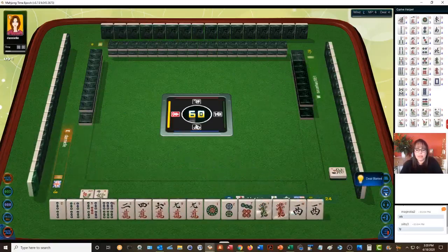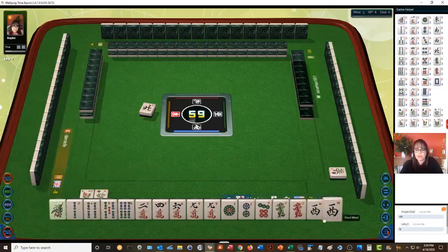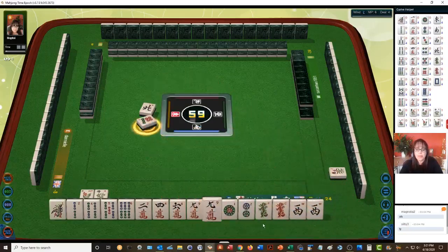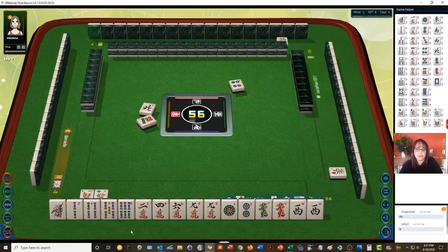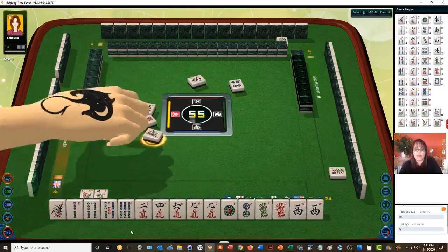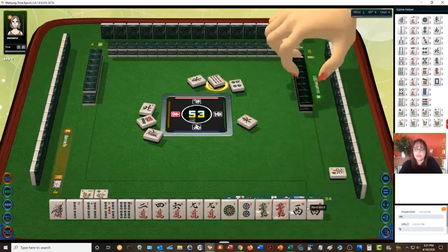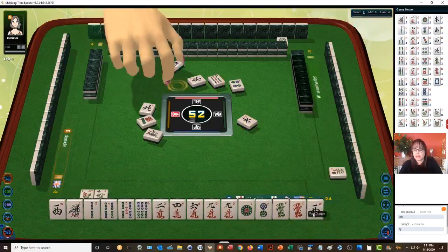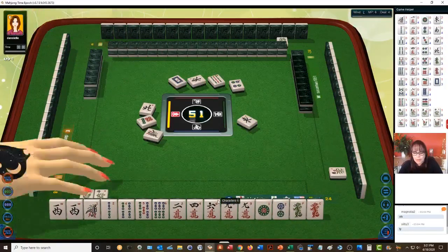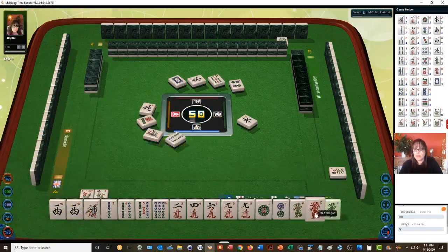Okay now for this one — we have two flowers and we do have south. Let's discard this seven dot. We have a one-two, a four-five-six, and east wind — really a third of our straight. We need a seven-eight-nine. We'll discard west — it's not going to give us any value but it could be our pair. There's a green dragon.